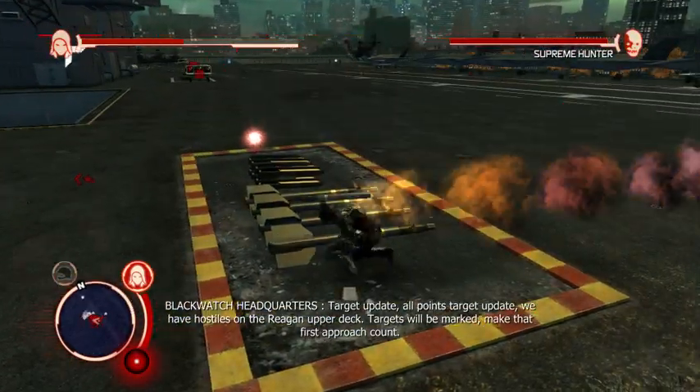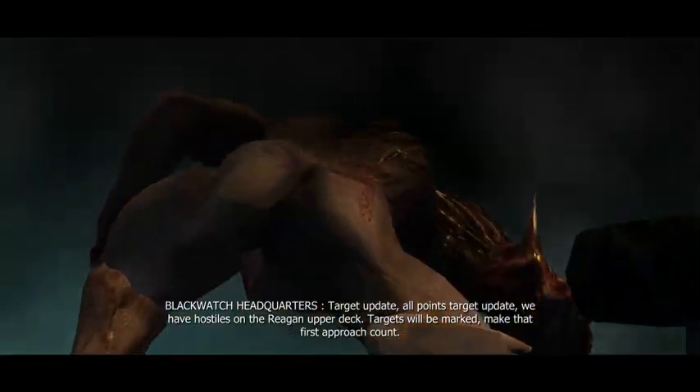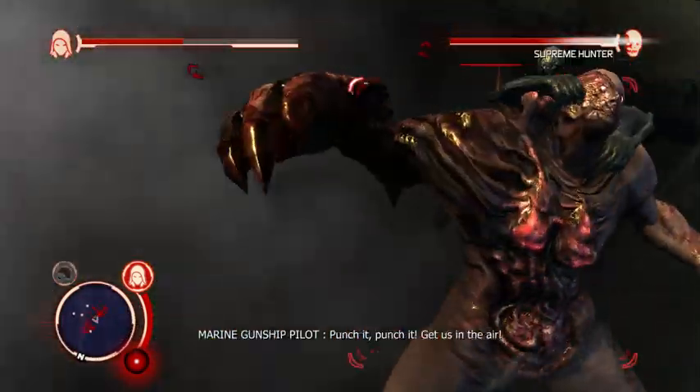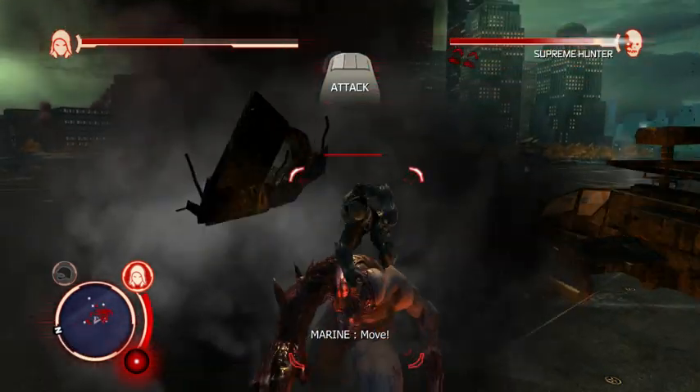Target update. All points, target update. We have huts out of the rank and upper deck. Targets will be marked. Make that first approach count. In spite of what you may see, you are cleared for takeoff.